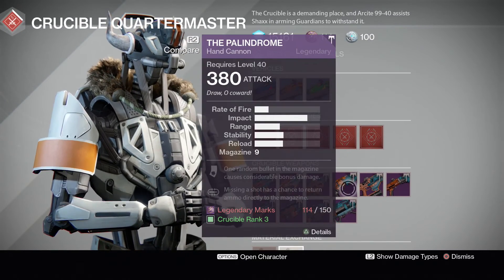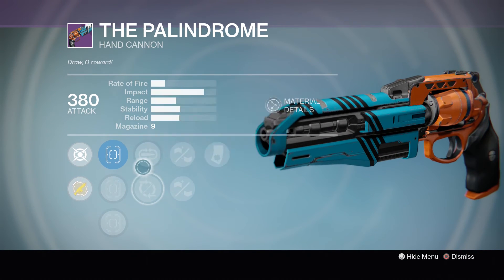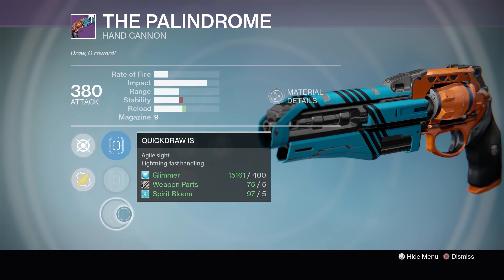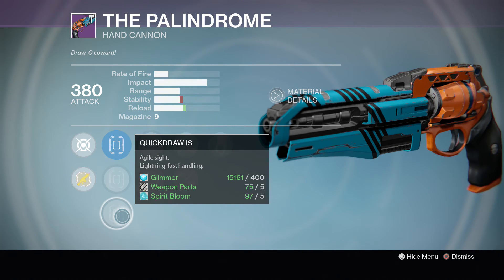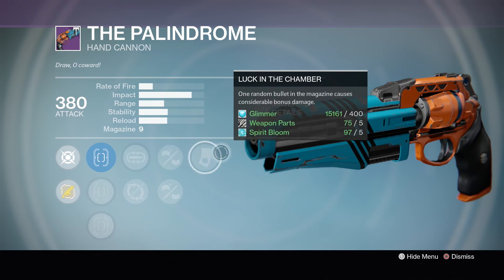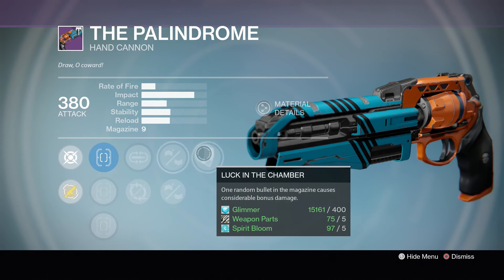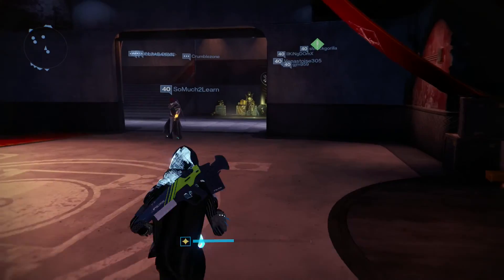Other notable weapons at the Crucible Quartermaster would be the Palindrome, with Luck in the Chamber, Reinforced Barrel, and then Milligan or Partial Refund. I don't really like either of those last perks, but they're fine. Another problem I have with this Palindrome is that it doesn't really have a good sight — it has Fast Draw, Steady Hand, and Quick Draw, so not really anything amazing. But if you're looking for a good Palindrome and you don't have one, this would be a decent one, especially if you like Luck in the Chamber on your hand cannons — though maybe you picked up the one last week which also had Luck in the Chamber.